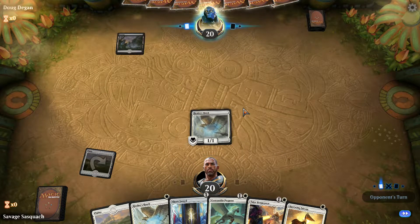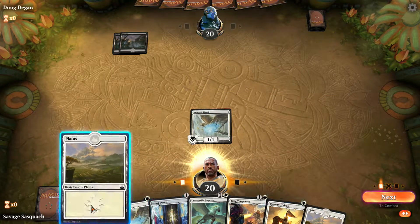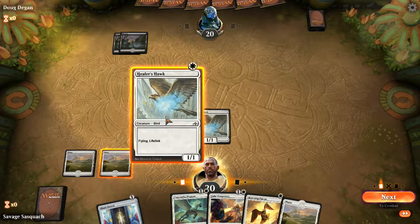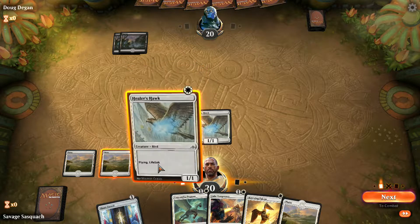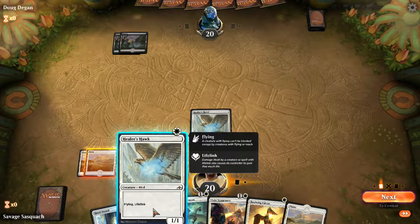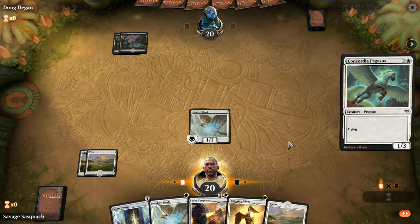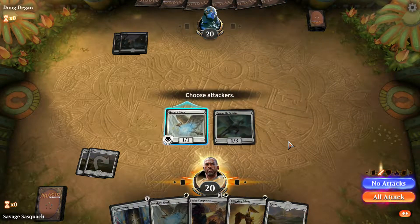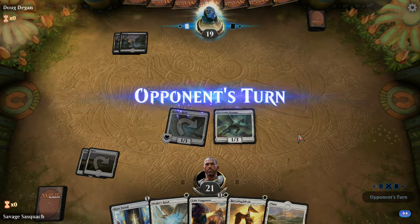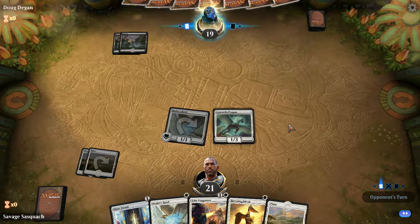My biggest concern is something like a Golden Demise — I can't remember if that's a common or uncommon, but if he pulled that out all of a sudden we'd be gone. We're on three lands, so let's throw out a couple more creatures. The one thing I'm a little afraid of is if he has a Golden Demise.